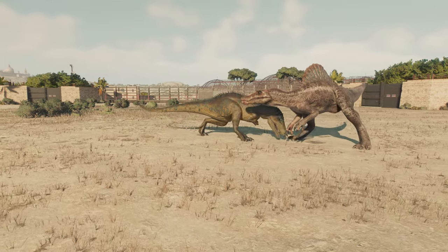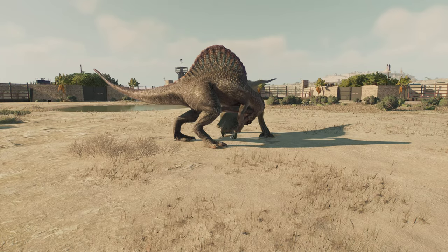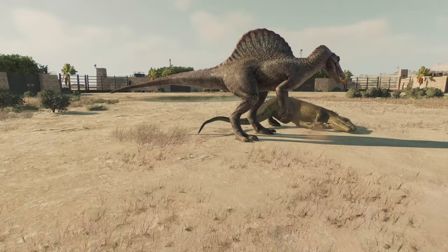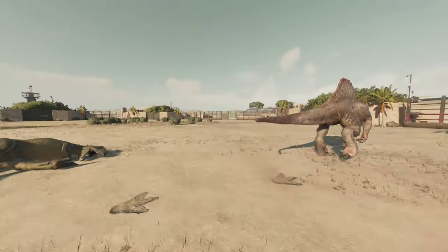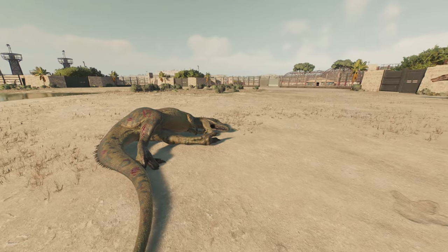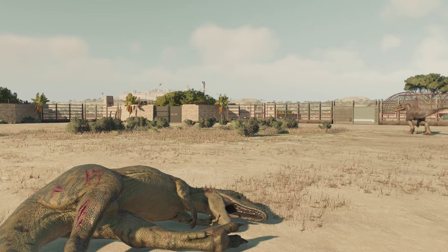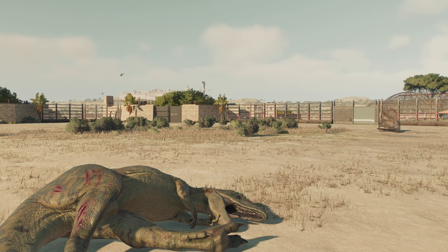Spinosaurus does have a new animation — oh wow, we might get it already. Oh, what a snap of the neck. That's right: the Spinosaurus has gotten its Jurassic Park 3 T-Rex kill animation. And as you can see, it's not just for T-Rex — it's for all large carnivores, I believe. It kind of had the same animation as Indominus Rex for killing large carnivores before, but it didn't really work for it because of the different body shape. The rigging just didn't work.